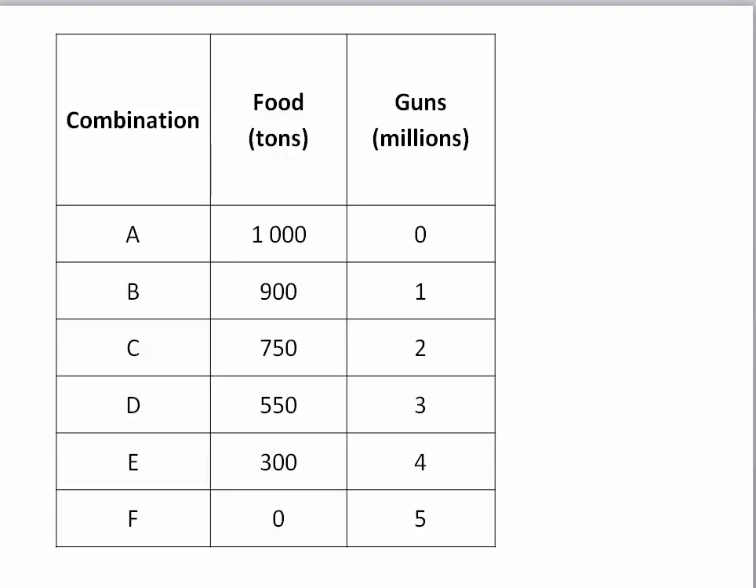Welcome to the country Paradiso. In this question we show you what the country Paradiso is able to produce. They have resources to produce either food or guns, but obviously they have a limited amount of resources, so they can only produce a certain amount of both.